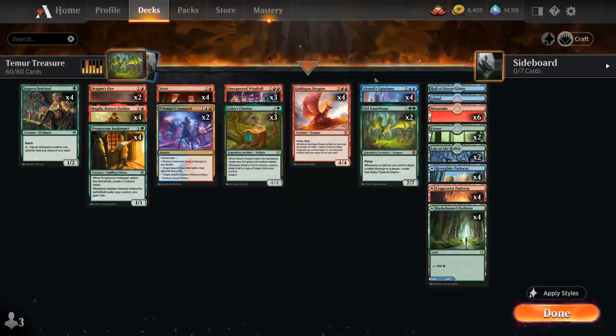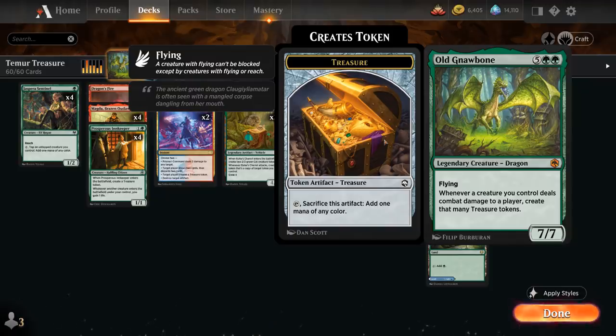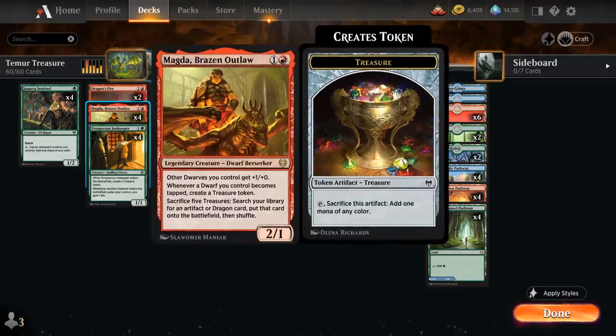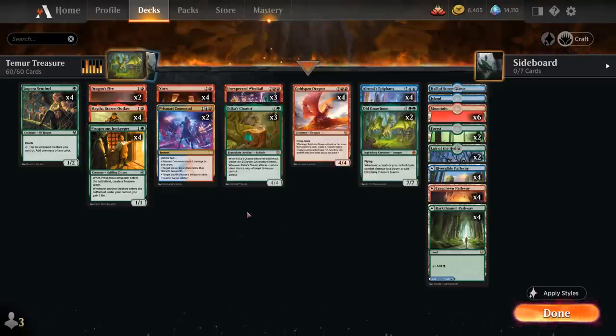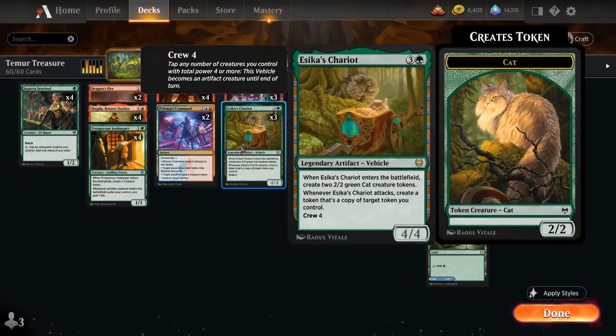That's one way to potentially cheat Old Gnawbone into play — the 7-mana 7/7 legendary dragon with flying — since whenever a creature we control deals combat damage to a player, we get to generate that many treasure tokens. So Gnawbone can allow us to make even more treasure, to essentially tutor up whatever artifact or dragon we want out of our deck, including our 4 copies of Goldspan Dragon and our 3 copies of Azica's Chariot, which is another artifact we can find with Magda, and usually it's not too difficult to take over from there.